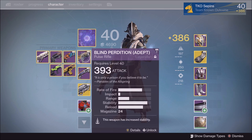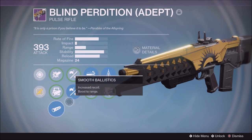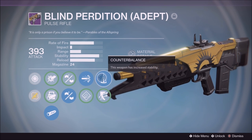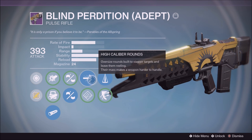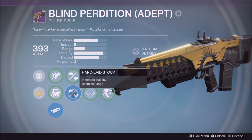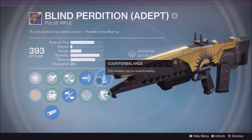I'm going to start off with the pulse rifle. I think this is the best pulse rifle in the game — it's called the Blind Perdition. You get it from playing Trials of Osiris; the adept version comes from the Lighthouse chest as a random drop, but the good thing is it always comes with stock perks. It comes with Counterbalance, Outlaw, High Caliber Rounds — which make your opponent's aim go all over the place — Hand Laid Stock for stability, and Smooth Ballistics.